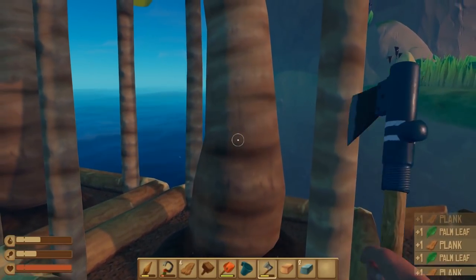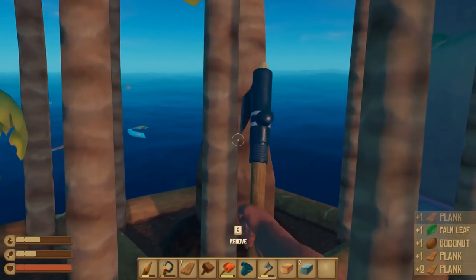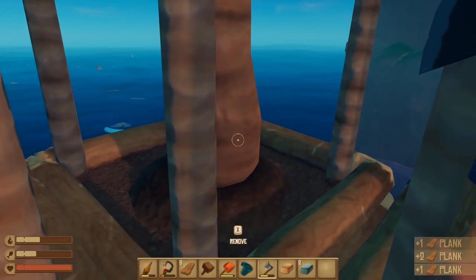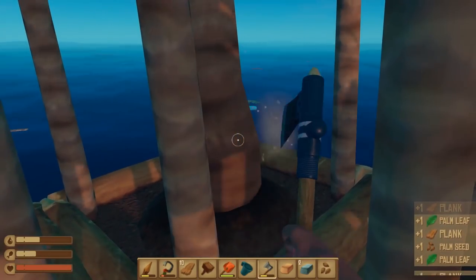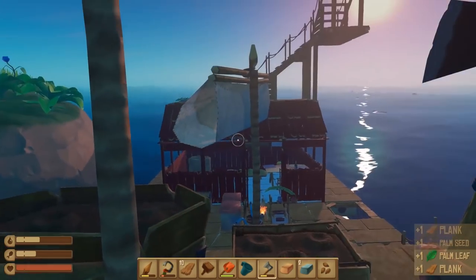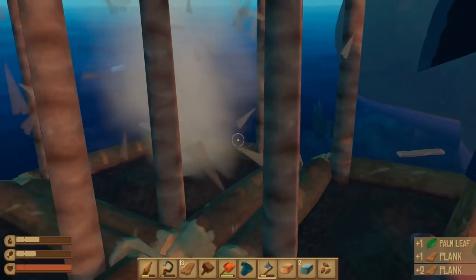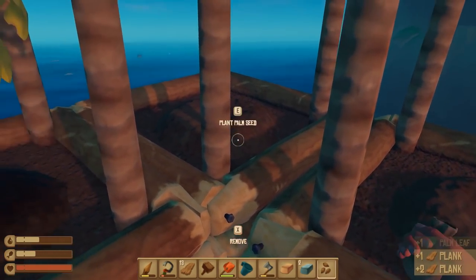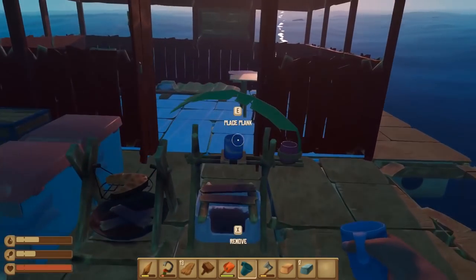I've got three trees now, three on the go. So that'll get us some more plankage — hopefully that'll give us enough. Might as well get both of them. Lots of plankage! Oh! Ow! We just got shuffled. I've only got one plank out of that. I've released more water — oh, it's getting dark again.